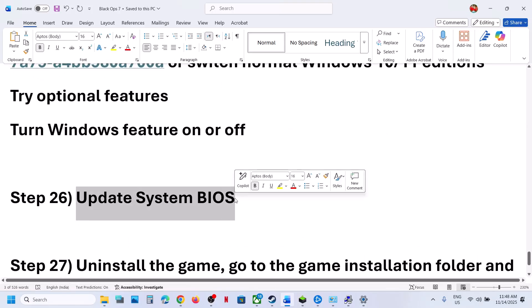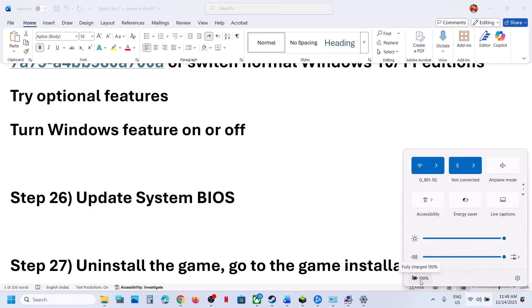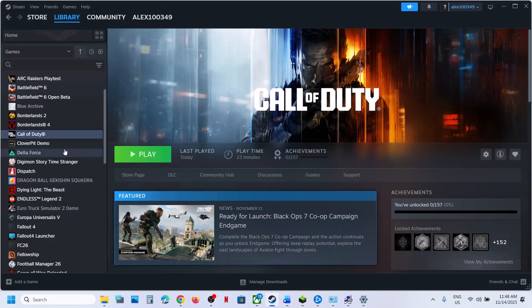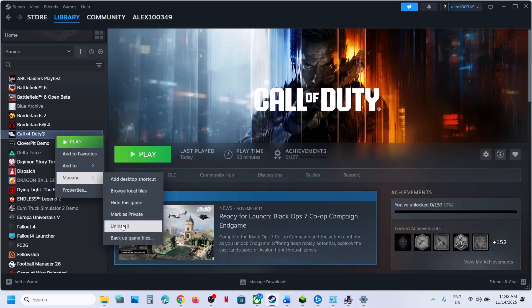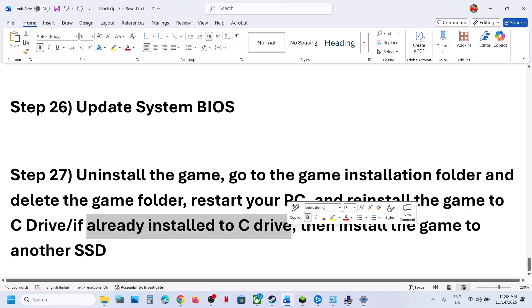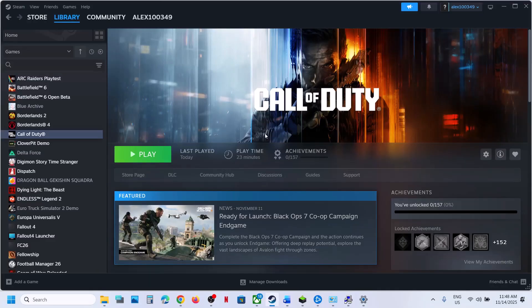The next step is to update the BIOS. Go to your system manufacturer's website, select your model number, and update the BIOS. For laptops, make sure the battery is above 10% and the AC adapter is connected when updating the BIOS. Then check. The last step is to uninstall and reinstall the game to a different drive. If nothing is working, uninstall the game and reinstall it to the C drive — if it was previously on the D drive, E drive, or an external drive. If the game is already on the C drive, try installing it to another SSD and check. One of the steps shown in this video should help you run this game successfully on your Windows computer. Thank you for watching — please like this video and subscribe to my channel.